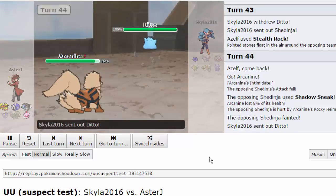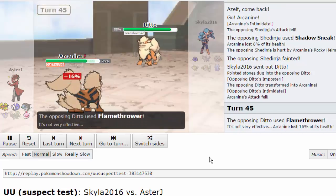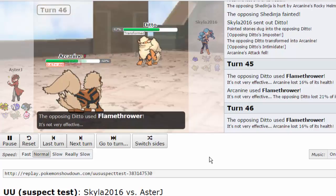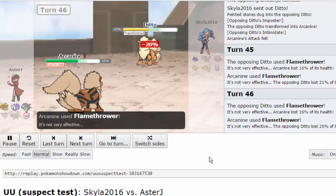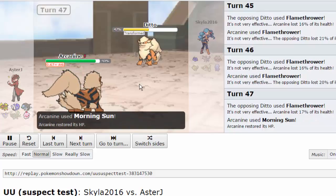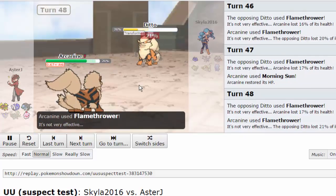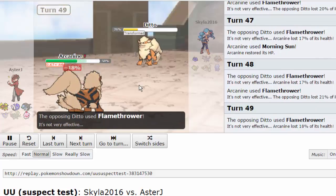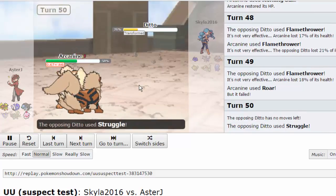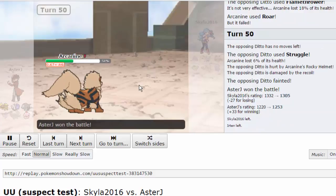We were able to whittle down the team little by little and scout out the set on Slaking. If you have a team good enough to take on stall while also being defensively solid against offense, you have a very good team. Ditto only has 5 PP for whatever move it copies when it switches in using Imposter. I let him use up all his Flamethrowers and take Rocky Helmet damage each time, making it Struggle, essentially turning myself into a pseudo-Garchomp. And that's the game.